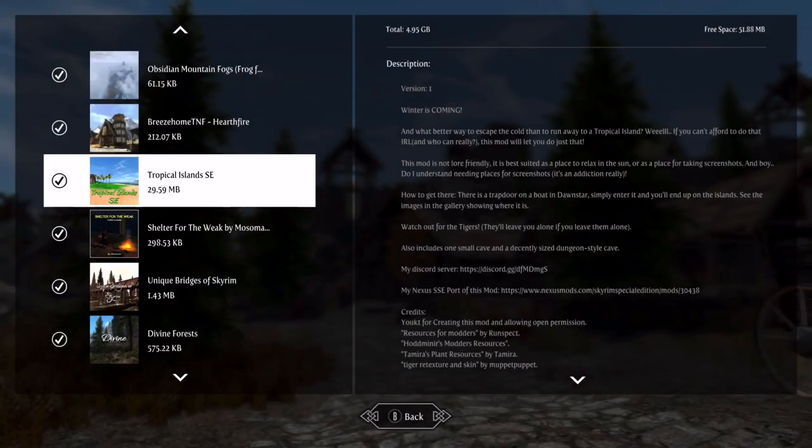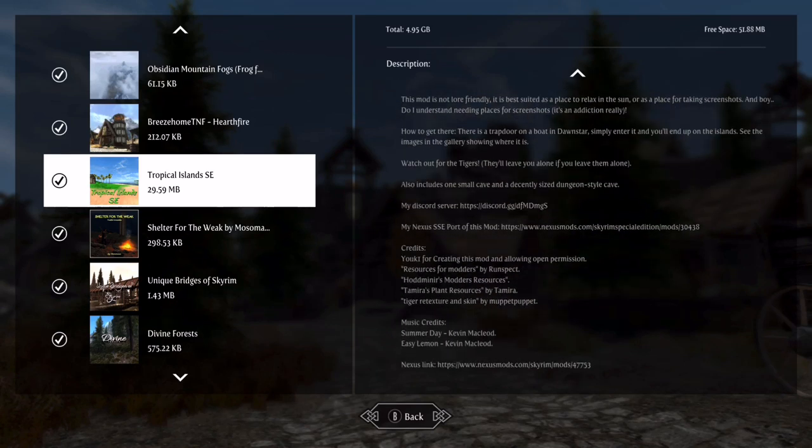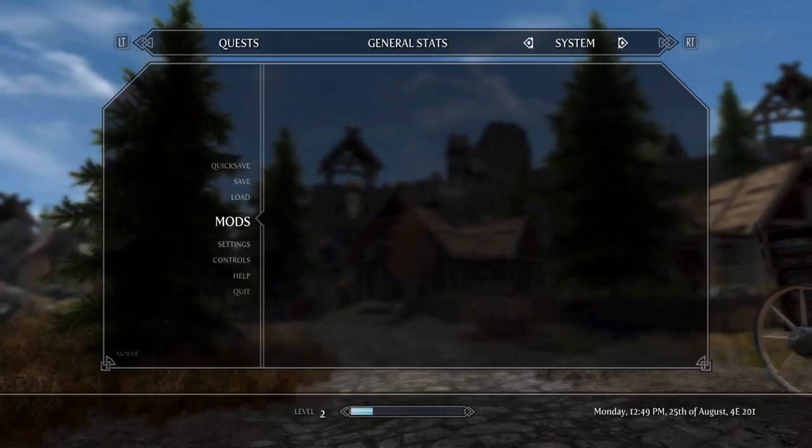What's going on everybody, it's GonTurbo here. This is Skyrim Special Edition on Xbox One. In today's video we're going to look at a mod called Tropical Island Special Edition. This is a 30 megabyte mod and what it's supposed to provide is a side land world that is Tropical Island. It includes a small cave and a decently sized dungeon.